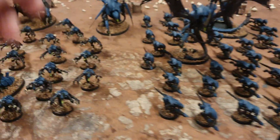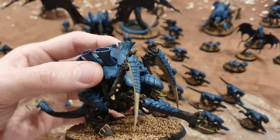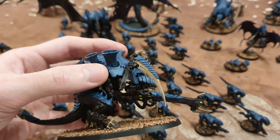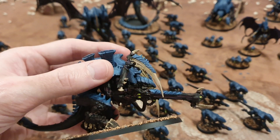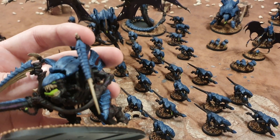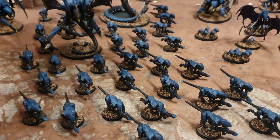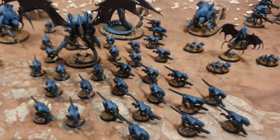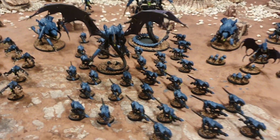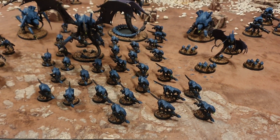For the bony bits, I put a wash of — I think it's Cadian Fleshtone — essentially a really dark brown wash that I put over the bone to muck it up a bit. The green bits, which are based in white, I then go over with a wash of Tesseract Glow to make them pop. So that's the colour scheme, essentially — I've had people ask and comment saying it looks cool, so that's how I did it.